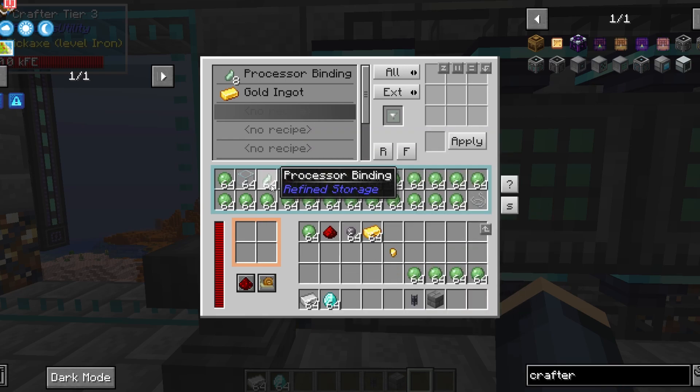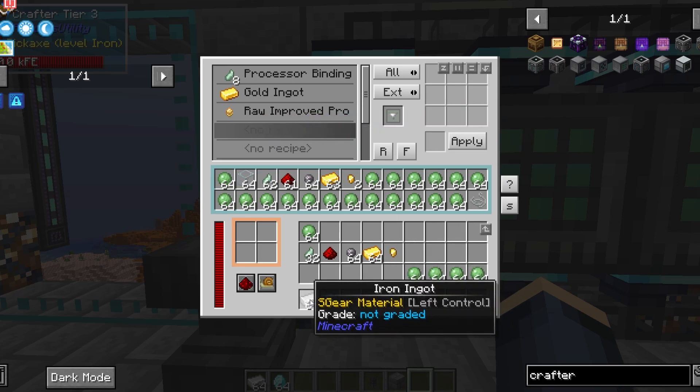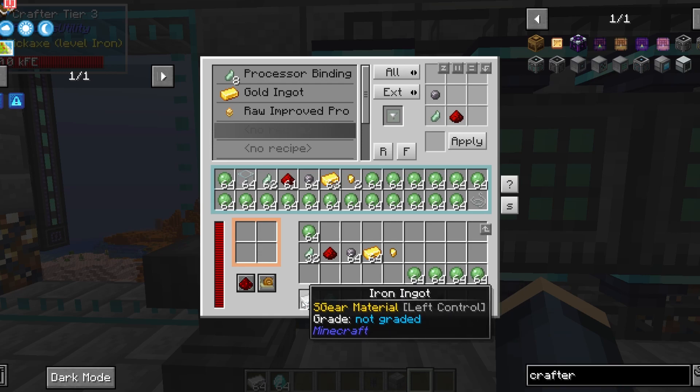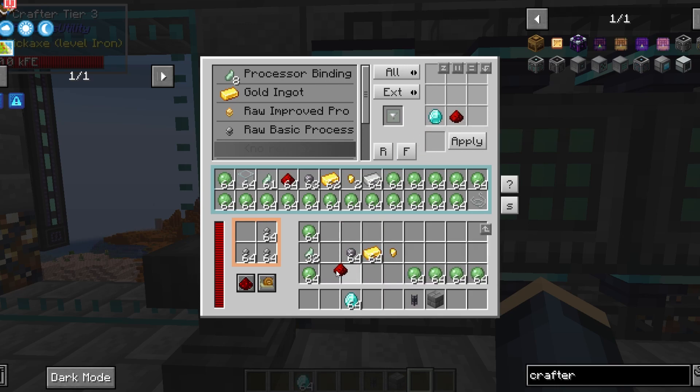From that point we can start creating our recipes. For the improved processor, that's going to be processor binding, gold ingot, silicone, and redstone. Click apply, then R — it's going to start making them. You use iron for the basic, and that swaps out with the same recipe: redstone, processor binding, and silicone, but you just switch out the iron and you'll have the raw basic processor. You are going to need a lot of those, so I recommend putting that as first priority. Whatever is on top in the list will have priority. Then you can add in your diamond and that is going to make your advanced processor. That is going to be all the processors you need for most of this whole debacle.